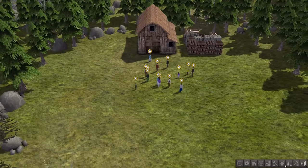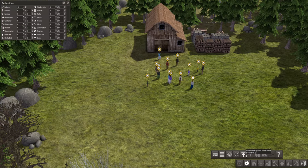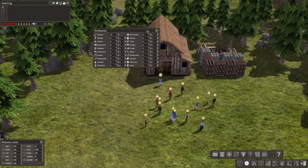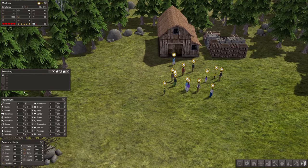First thing we have to do is open up the settings — show the general statistics, the logs, the jobs. These are important things we have to open because here we can assign jobs basically.